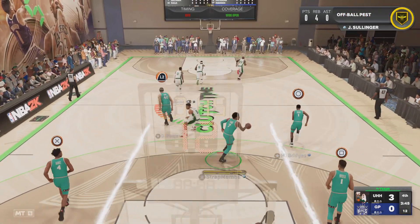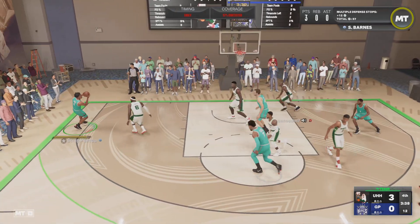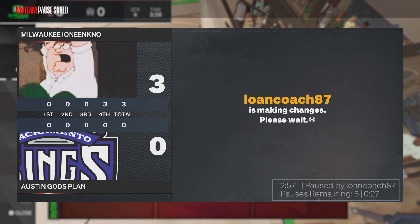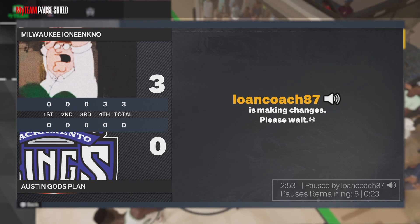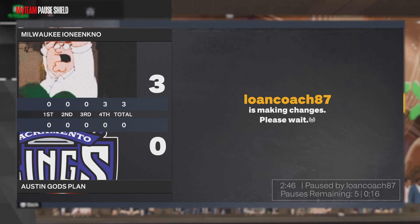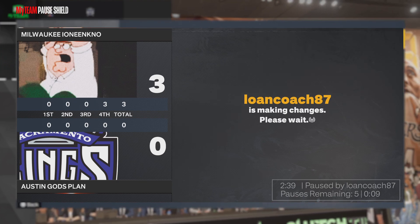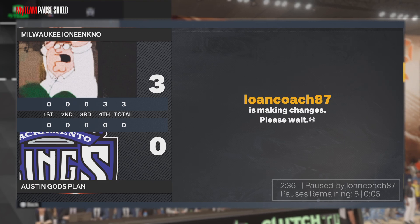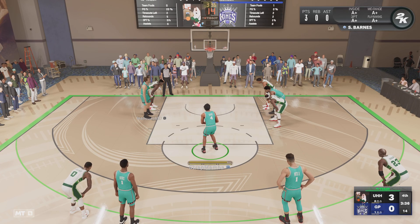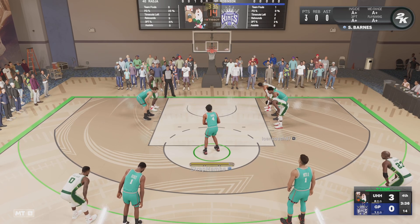Let me quickly compare Scotty to LaMelo Ball real quick. LaMelo is 6'7" with a 6'10" wingspan, weighs 40 fewer pounds, but this LaMelo card has 30 Hall of Fame badges — oh my gosh. But he's got fewer total stats than Scotty, which is crazy.